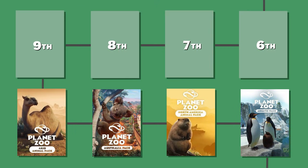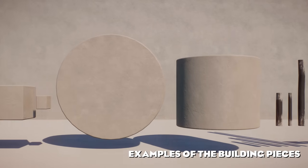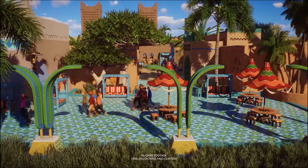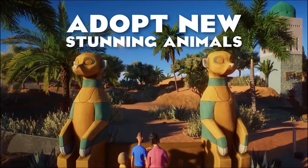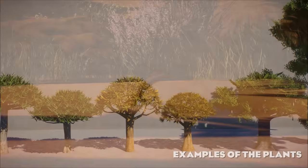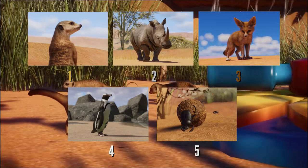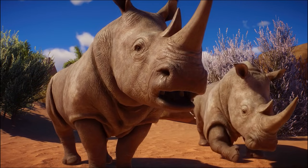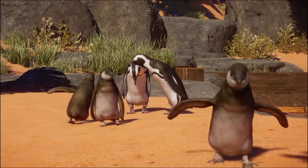The 9th place belongs to the Africa Pack. The building pieces from this pack — the variety of different shapes and sizes of plaster pieces, wooden beams and tiles — are to this day some of the most useful pieces in the game that I use all the time. It actually used to be my favorite building pack. I'm not super crazy about the plants introduced here, but I absolutely love the animals. The meerkats with the new digging behavior and burrows were definitely a highlight, along with the beautiful and highly requested Southern White Rhino. It also introduced the adorable fennec fox and I just cannot imagine my zoo without a flock of African penguins.